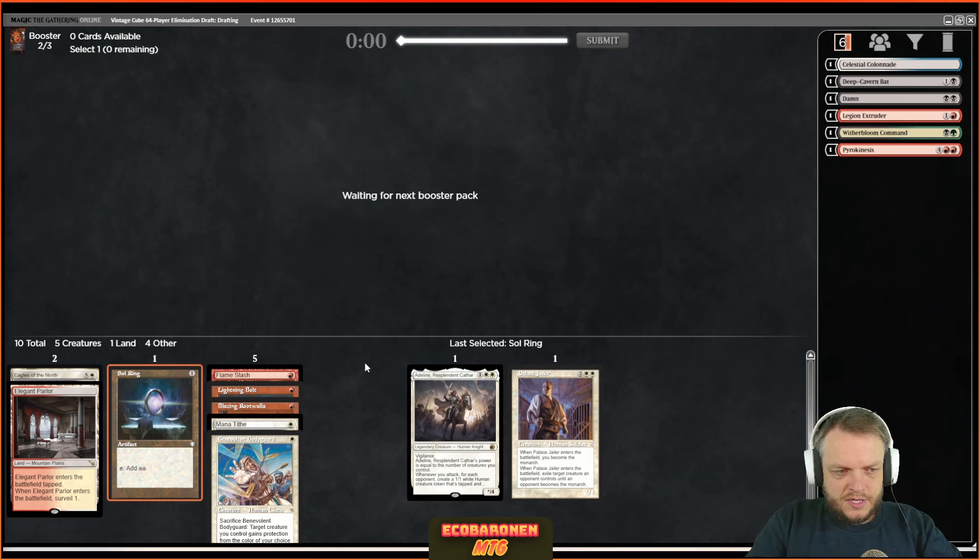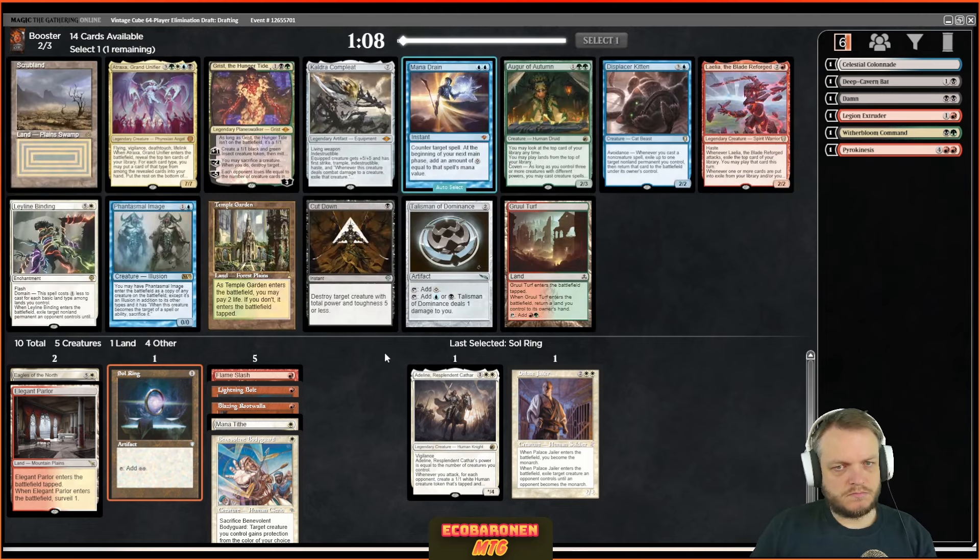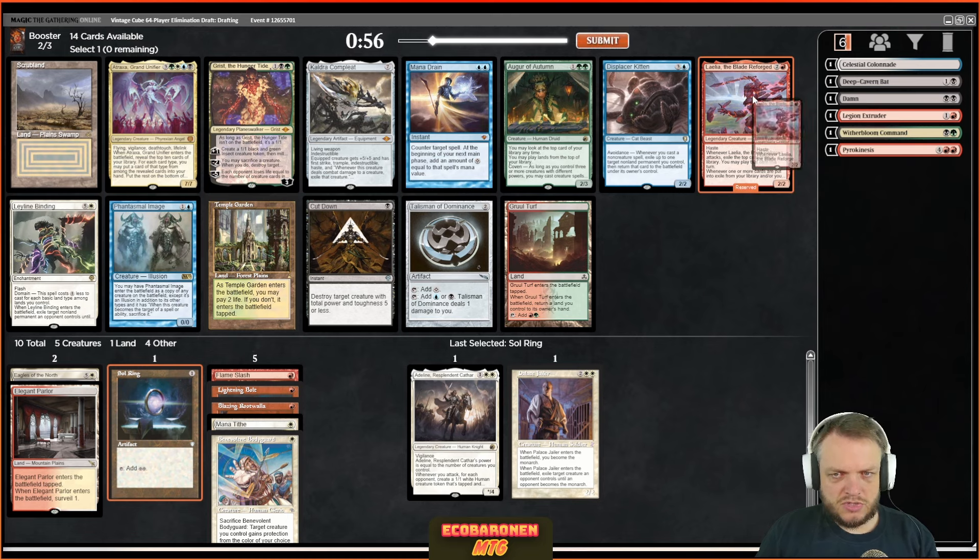I'm not super confident here, but aggro can oftentimes get the job done — all you have to do is make the opponent stumble a little bit and all of a sudden the aggro deck has reduced their life total to zero. Plateau, Sacred Foundry, Arid Mesa, Prismatic Vista, Inspiring Vantage — those Boros two-color lands would be very nice for this deck. I guess I'll have to settle for a Lalia — that's a good three-drop though if I'm playing Boros. Not anything crazy but still super solid.